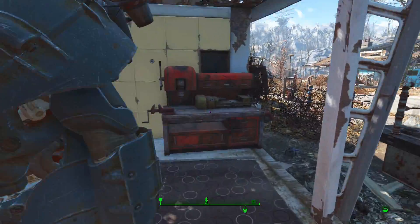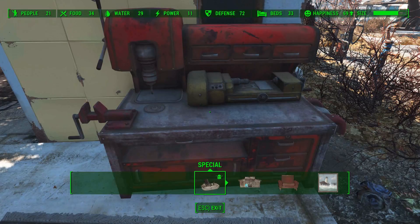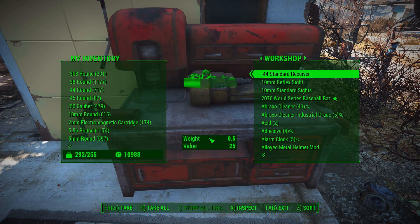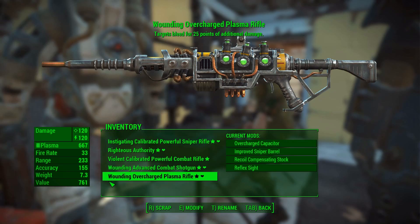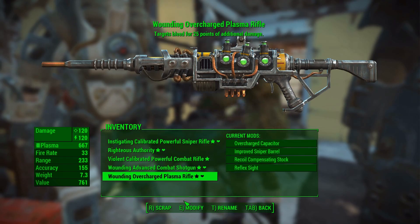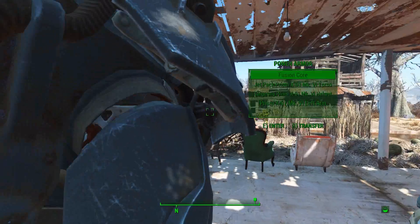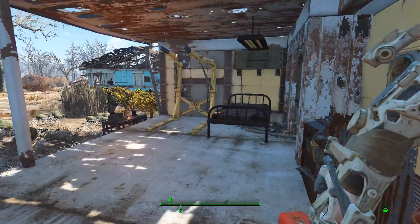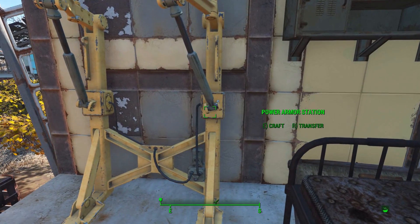At least we can try repairing this stuff now. Let's put all the junk here first. Transfer — store all junk. Can't really repair it here. It didn't let me exit the station for a while. Very weird. So now I won't be able to repair anything here.